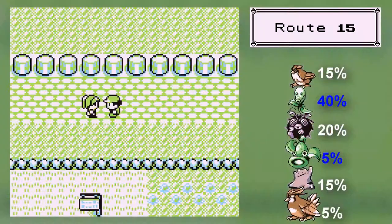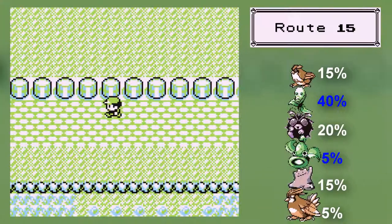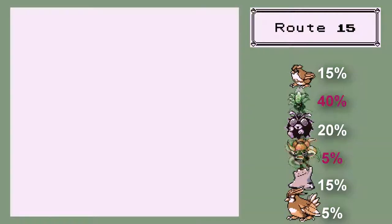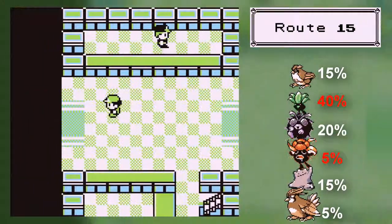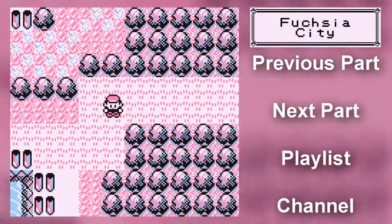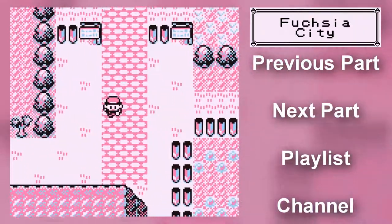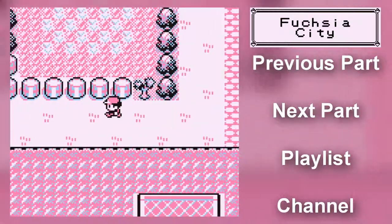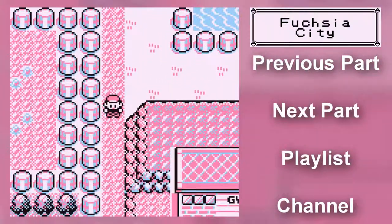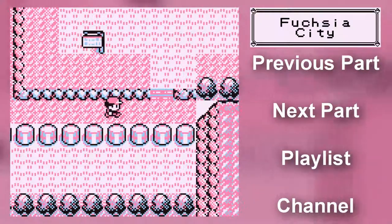With that, three parts later — literally two and a bit hours — we finally cleared out all that work. Which means we're doing Cycling Road. We'll spend a part on Cycling Road, we'll check out Fuchsia City, and we might actually head into Safari Zone if we've got enough time. Anyway, with that, I guess I'll see you guys next time. See you guys later.